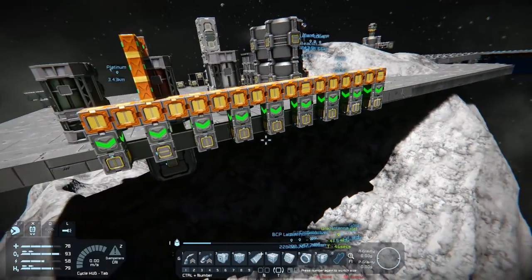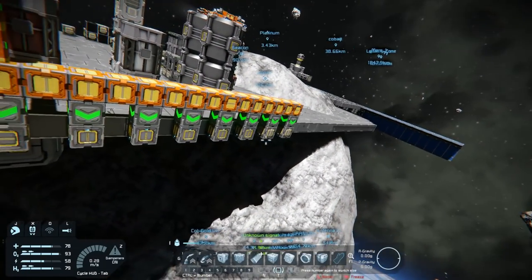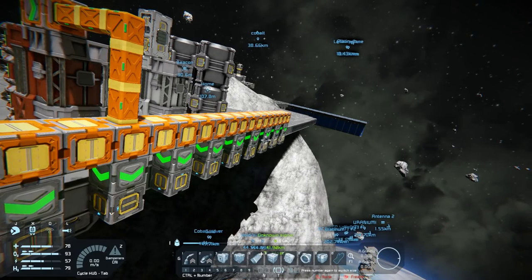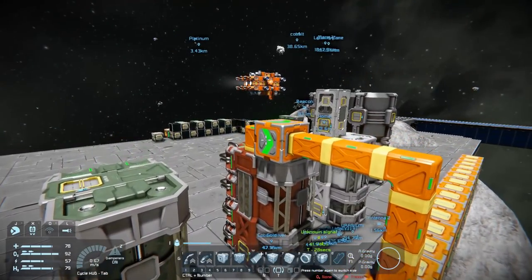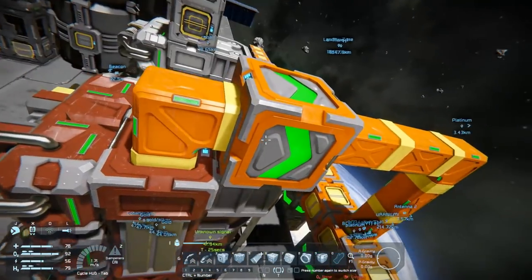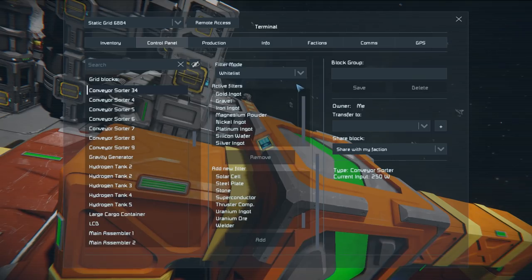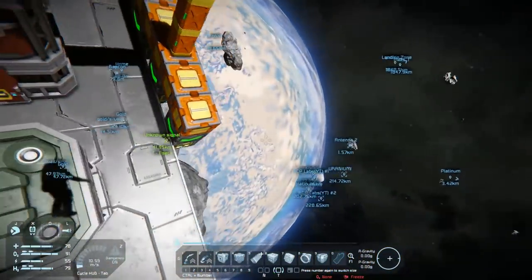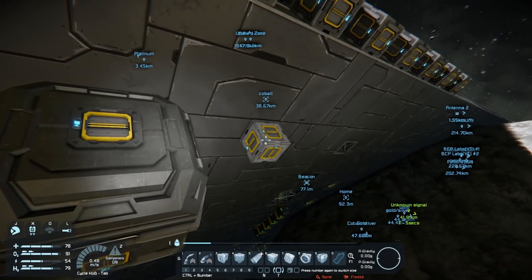Nine containers set up — one for everything the refinery can produce. I put magnesium powder in there too since I had an extra container, just in case. The sorter up top drains and whitelists everything going into those containers, so just the ores stay in there. I also need to make sure it's set to drain all.